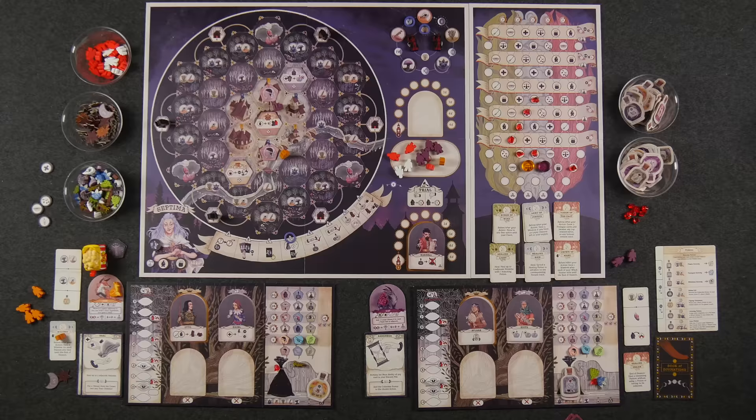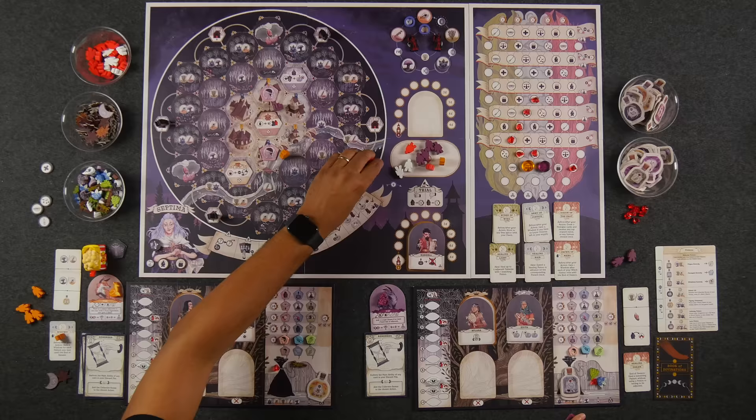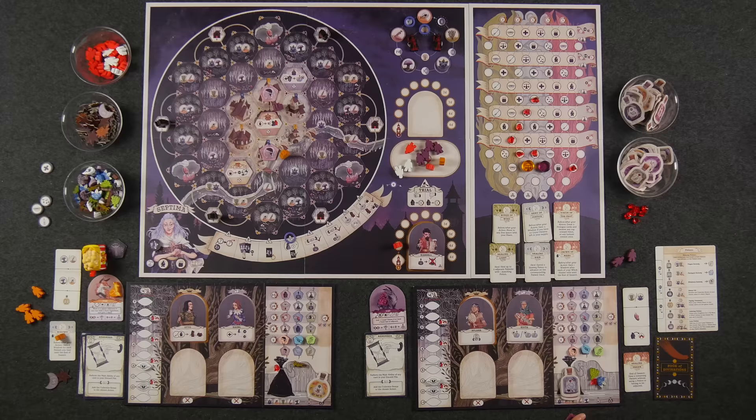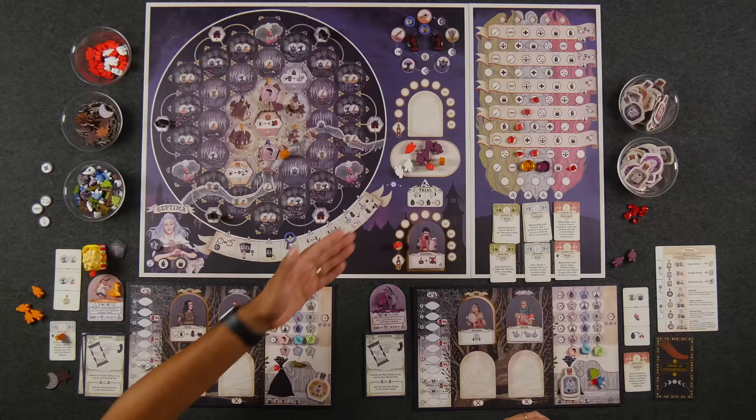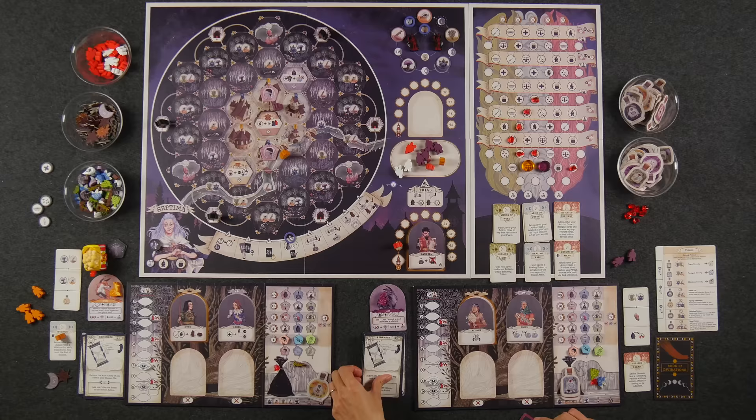I also get a free move onto that section. Because we matched, the collective bonus for the chosen action lets me put a citizen from the crowd into any trial chamber. I'm going to put in a hostile citizen — there's no way I'm going to win this trial, so I'd rather stack it so nobody wins. My turn: I'm doing the remember action too, remembering recruit. I don't get the cat benefit this time. I'm going to add a loyal citizen to the crowd. The collective bonus also lets me add an additional loyal citizen. All my loyal citizens are in the crowd — I went all in.